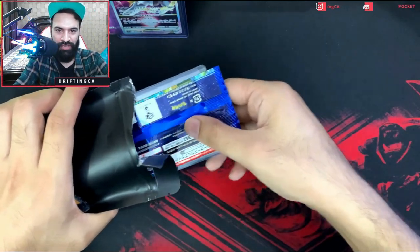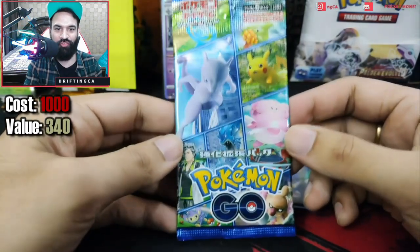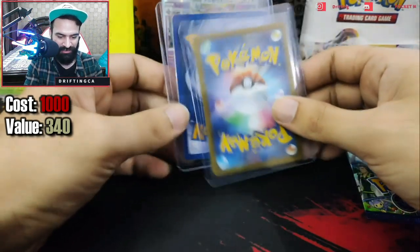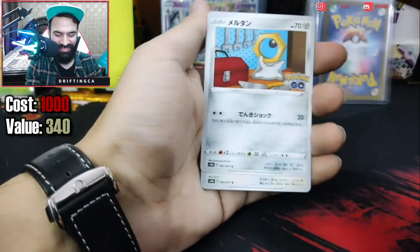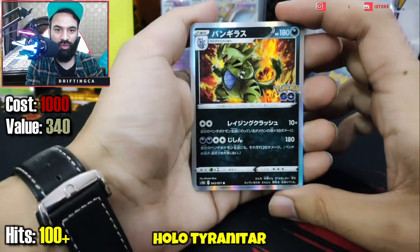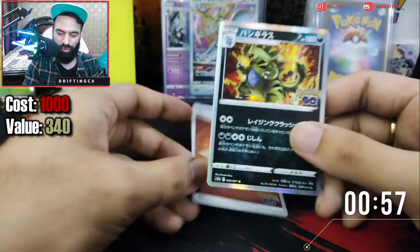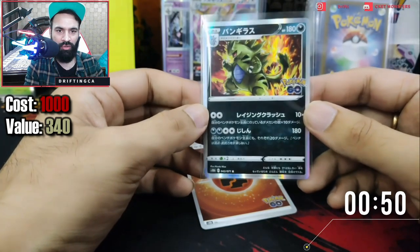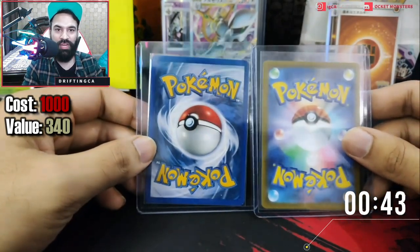This is a Pokémon Go pack. We have a Pokémon Go pack and two top-loaded cards — one English and one Japanese. Let's first open up and try our luck with Pokémon Go. This is the code card, we have a Magikarp, Meltan, then we have Unown, and a holographic Tyranitar from Pokémon Go. We received the holographic and energy as well. I think energy is guaranteed in Pokémon Go — it's been a while since I opened that set. So we got a Tyranitar holographic from the 1,000 rupee pack.